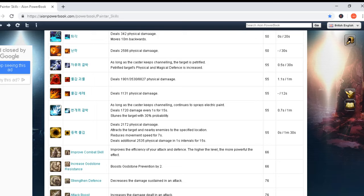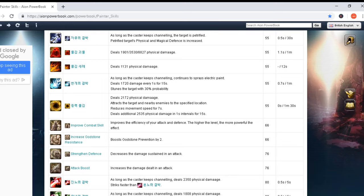As long as the caster keeps channeling, continues to spray electric paint — deals 1,720 damage every one second for 15 seconds and stuns the target with 30% chance. Damage over time every one second for 15 seconds — this is insane. Cast time 0.7 seconds and one minute cooldown. It's a relatively short cooldown for such a powerful skill, and at least you have some cast time because without it this would be completely insane.